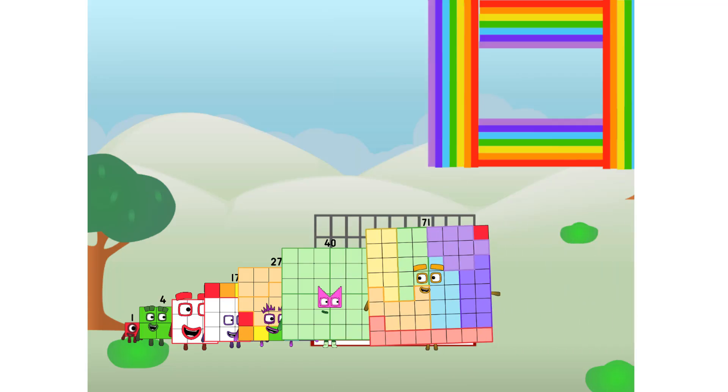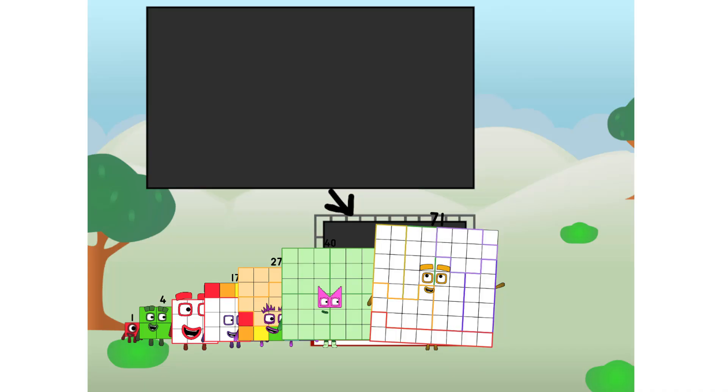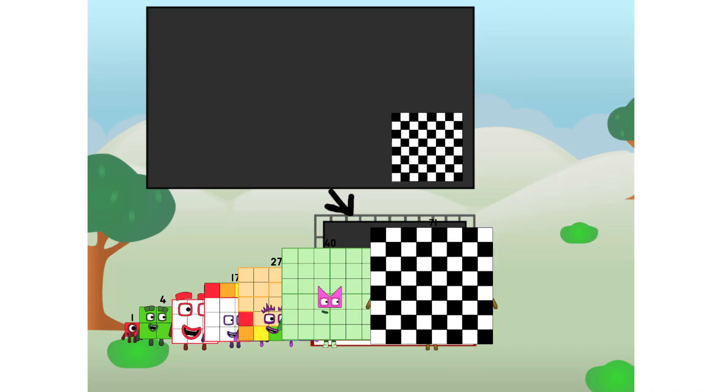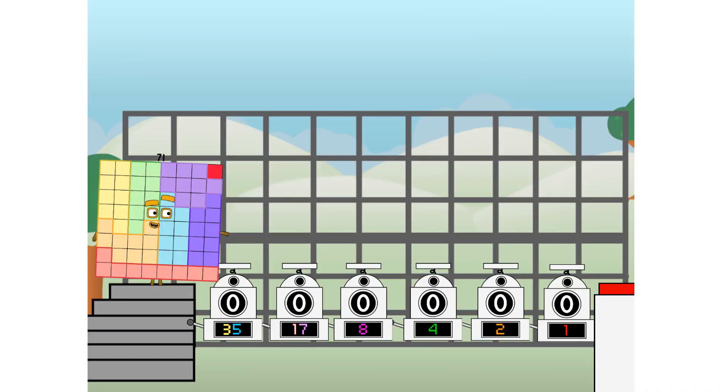There you are. This way. I've got so much to show you. I'm 7-9-1, and I can be a strong square, a chessboard, a super rectangle, 8 octoblocks, or even a super cube. But today I want to show you a little trick I call binary boosters.